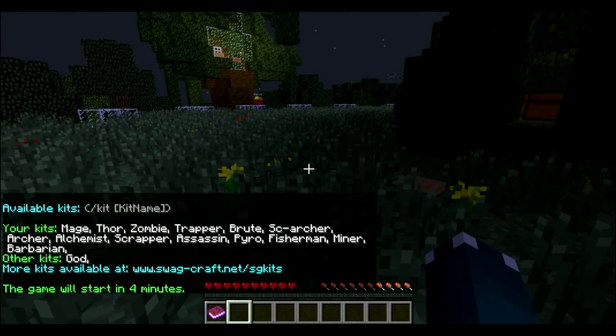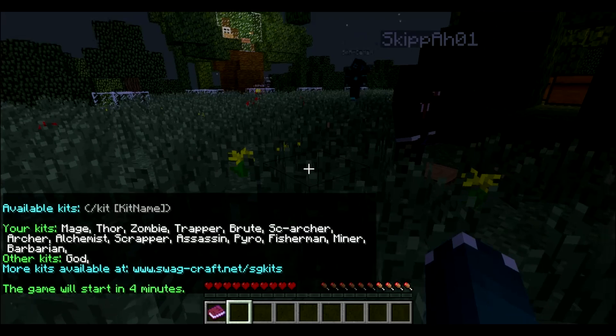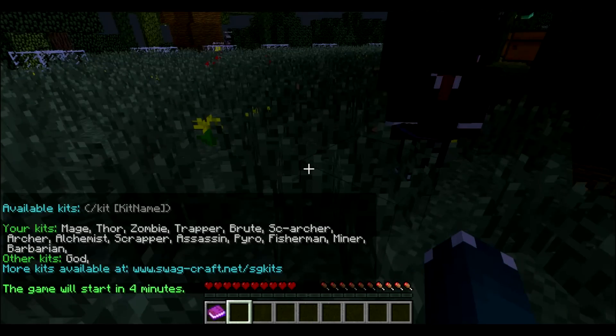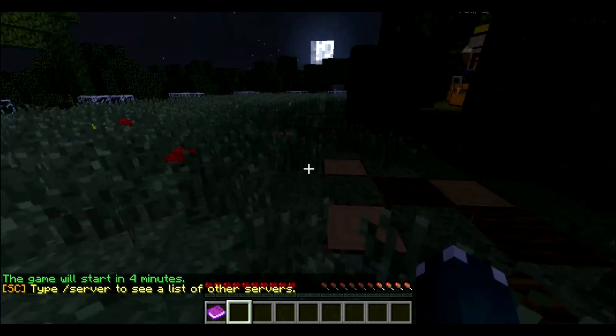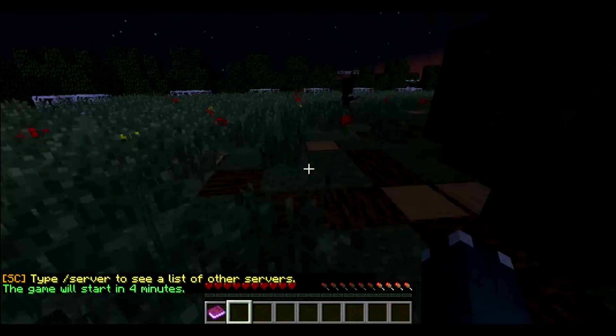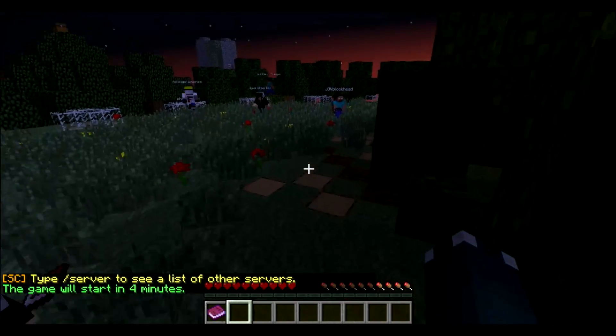Typing slash kit gives you: Mage, Thor, Zombie, Trapper, Brute, SC Archer, Archer, Alchemist, Scrapper, Assassin, Pyro, Fisherman, Miner, and Barbarian. You can buy all of these on the Swagcraft website.